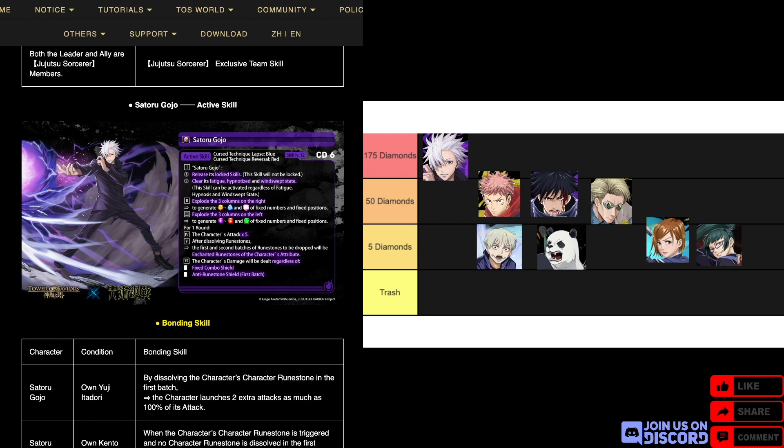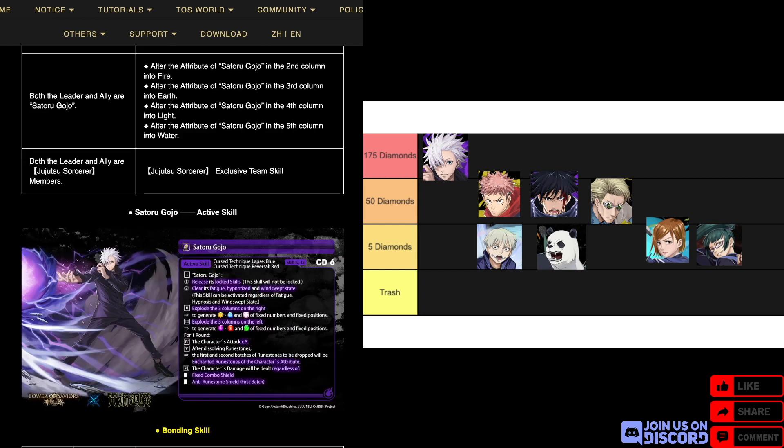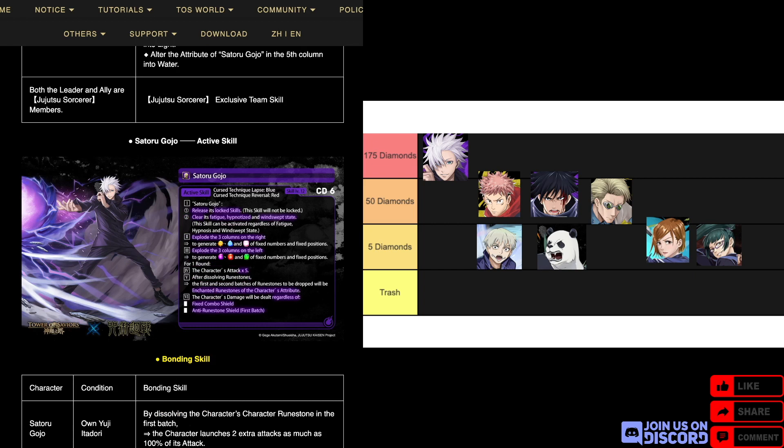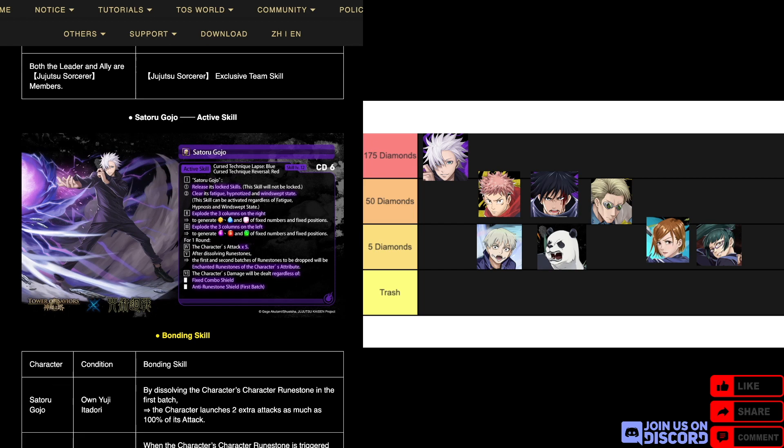Basically, you have six columns of all six types of enchanted runestones for one round. The character's attack times five, and after dissolving the stones, the first and second batches of dropped runestones will be enchanted runestones of the character's attribute. Gojo ignores fixed combo shield and anti-runestone shield. I think this is what makes him worth 175 diamonds — all these skills together plus this really nice active skill, especially ignoring anti-runestone shield.